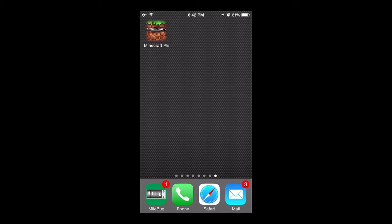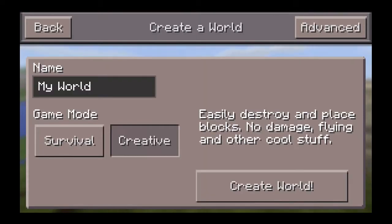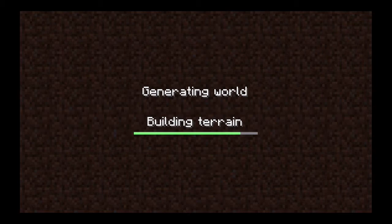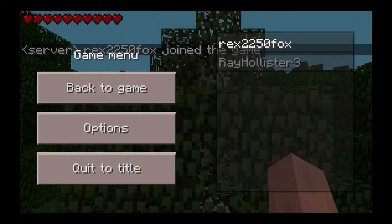This is actually my real first look at Minecraft PE. Brandon, you had a chance to look at it earlier today, right? So you've got a little more experience. Let's take a look — we're going to create a new world. Do you want to do creative or survival? Survival. Okay, we'll do survival. Here we go. And create. I believe I have it shared so you can jump in — let's double check that. Yep, we're good.